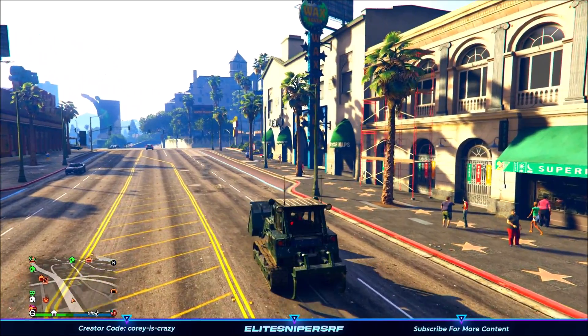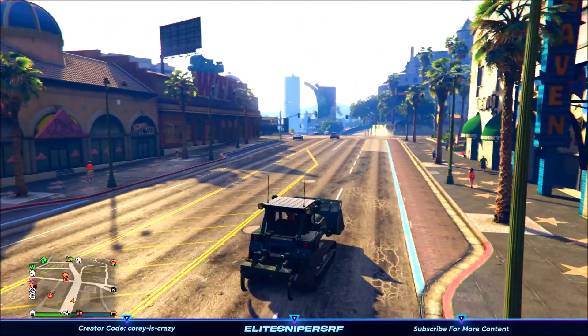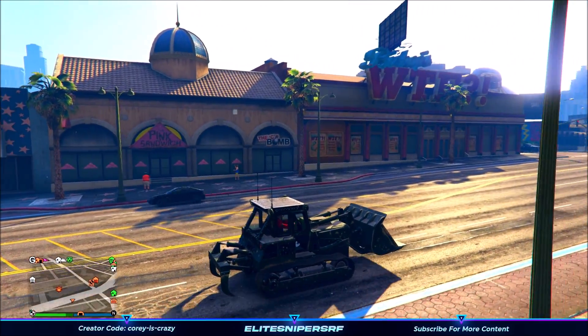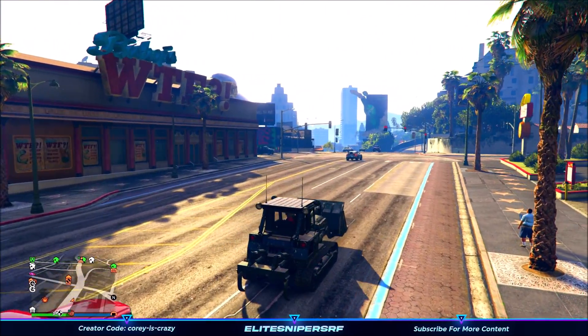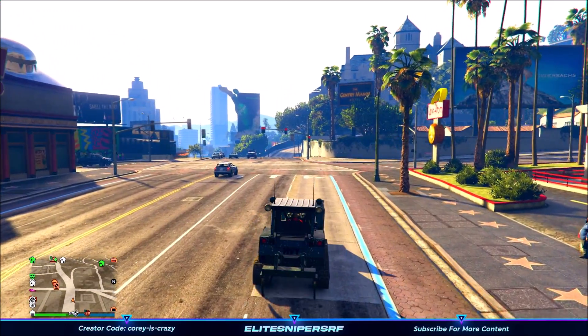You won't get it in red, yellow, pink, blue, brown, purple, or black — it will always be in green, which is a little bit of a downside, but it is very unique because it stands out towards other bulldozers in the game. And of course you don't really see one of these vehicles driving down through Vinewood in GTA 5 Online.